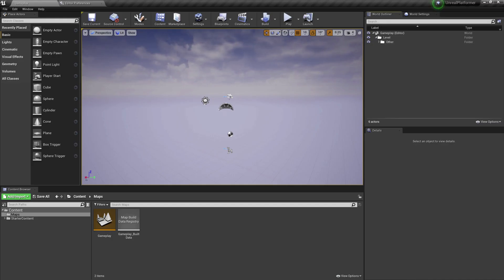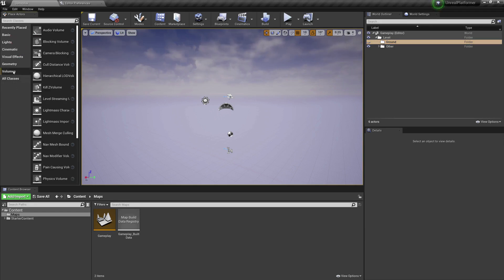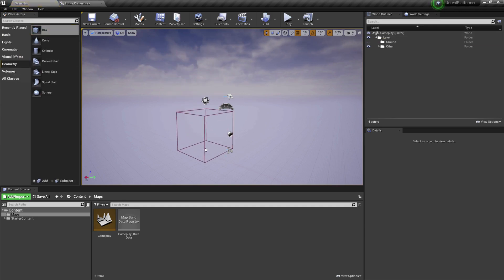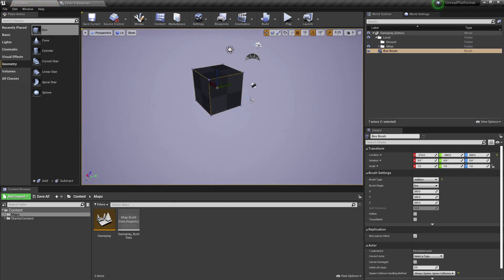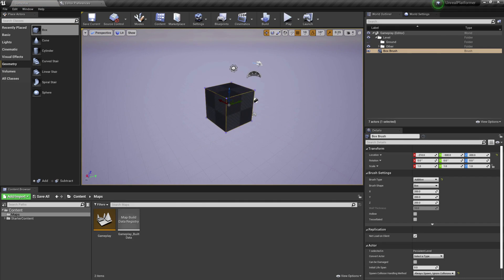The first thing we're going to create is the ground. I'll right-click in the World Outliner and create a 'Ground' folder. From Place Actors, go to Geometry, and here we have a Box — simply drag that box into the level. This is going to be our ground. I'm going to reposition it: the X, Y, and Z location are all going to be zero.